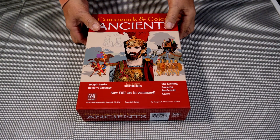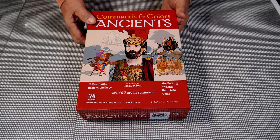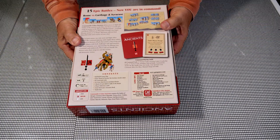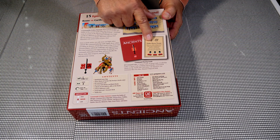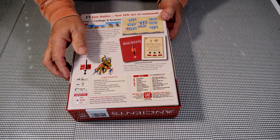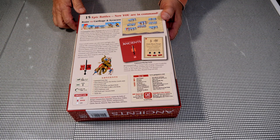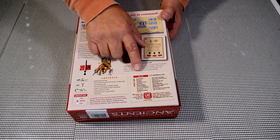Commands & Colors: Ancients - I'm sure you've seen plenty of box openings. This game has been around a very long time. This is the 2021 edition, the seventh printing, so it's a very popular game. On the back it shows the pieces: stickers, wooden pieces, cards. Contents include a battlefield game map, three sheets of terrain tile overlays, 60 command cards, 345 gray/dark brown and black blocks, five sheets of unit labels, two player reference cards, one rulebook, one scenario book, and seven custom battle dice. Medium complexity, ages 14 and above, two players, about one hour play time.